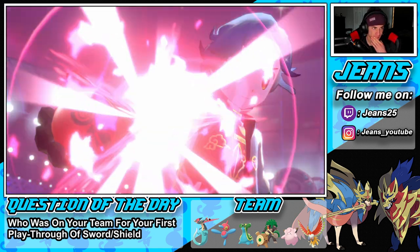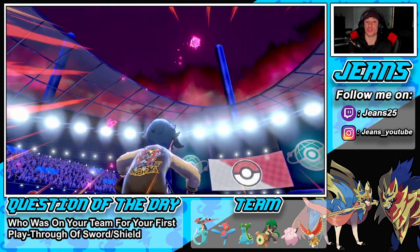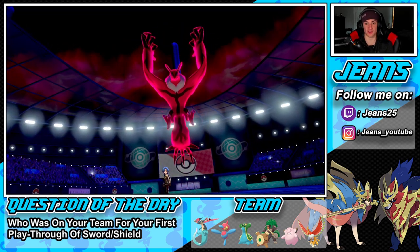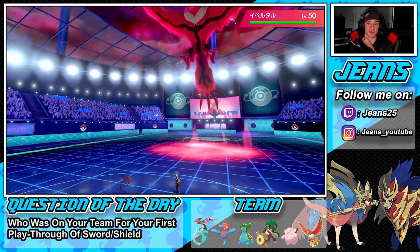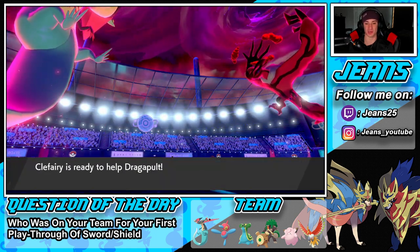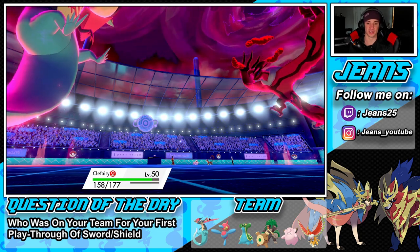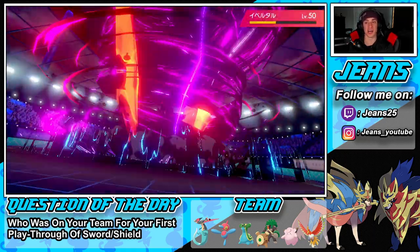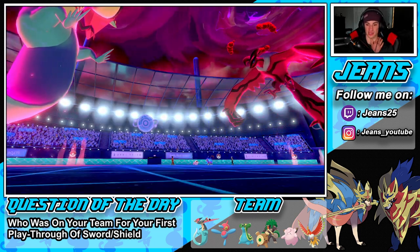We see a Dynamax on Yveltal. I could have gone for Follow Me — could this thing learn Yawn? It might, but we're going for Worm Drive anyway, trying to get off as much damage as we can. With the Helping Hand and Life Orb damage boost, we should do a decent amount. Helping Hand giving that 1.3x boost plus Life Orb on top — Fake Out comes out, off the Helping Hand. The Fake Out does nothing, and we do a solid amount of damage. I think I'll predict the Max Guard next turn.